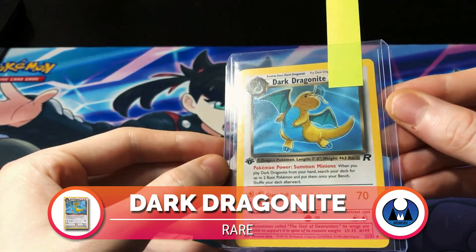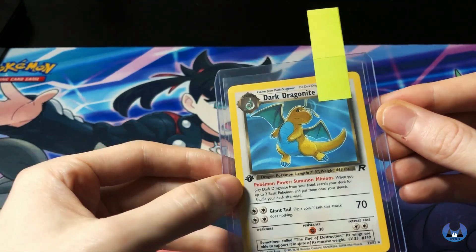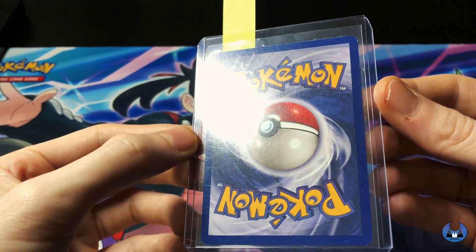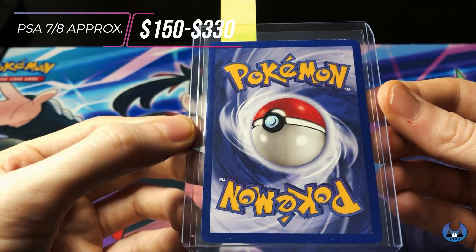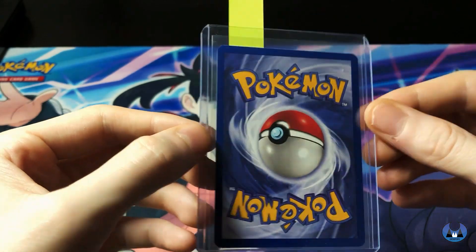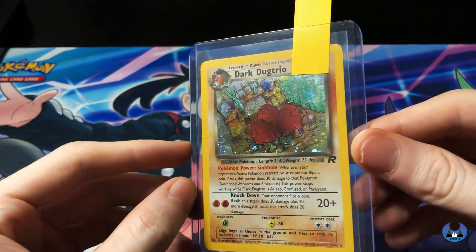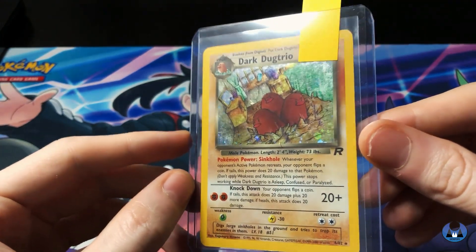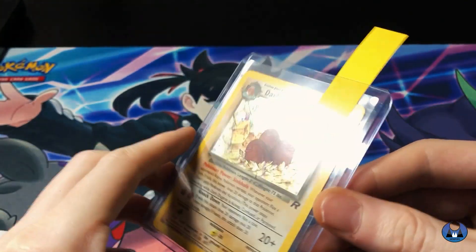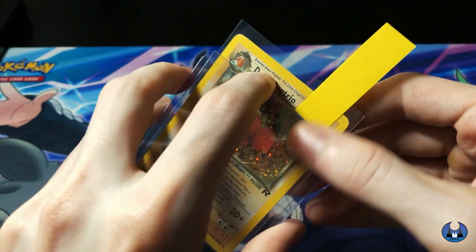Up next we got Dark Dragonite, First Edition, non-holo. Still the centering is spot on. Dragonite we're thinking PSA 7, PSA 8, in between $150 to $330. The back is a little bit left to right, a little bit farther to the left, but not much. Still an awesome card. Up next, Dark Dugtrio. Going back to the art - this card is amazing, even just smashing through your bedroom. The holo on this one is a little bit different than what we've seen before - it's got the sparkles or circles rather than the swirls and lines. A few scratches but overall really, really nice. PSA 8 is what we're hoping for - $180 for that one.